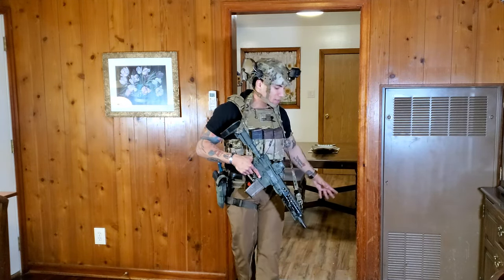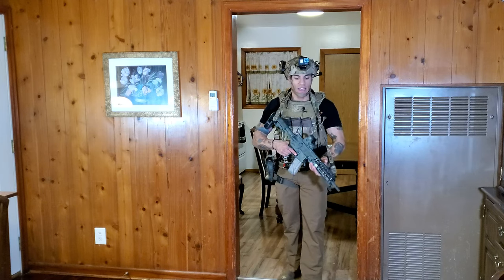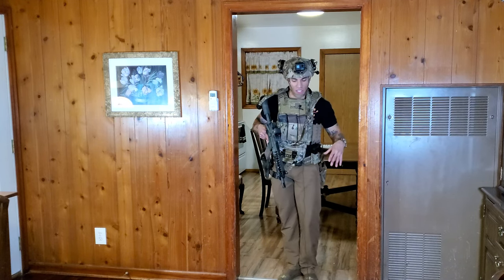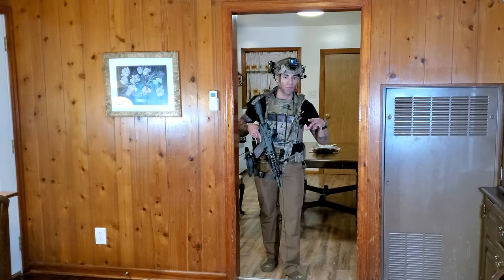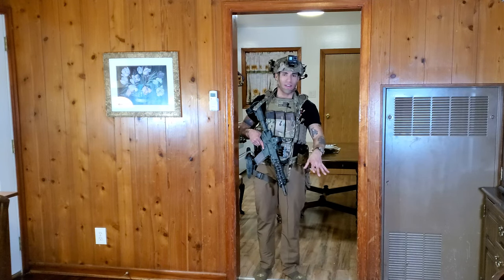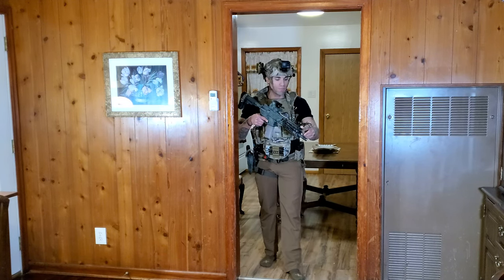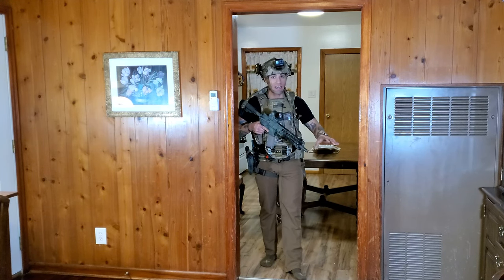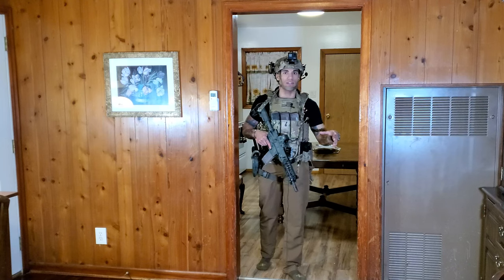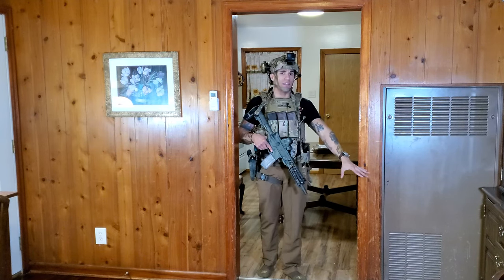When actually entering the room, we have something called the immediate area — basically picture a six-foot bubble coming off the doorway. It's called the immediate area because that's what you're seeing and dealing with immediately upon entry. If someone just opened the door for you and you're going in, if you have something inside the immediate area — whether a piece of furniture or otherwise — you need to take it down or clear it as quick as possible so your follow-on guys can make entry without getting stuck in the fatal funnel.